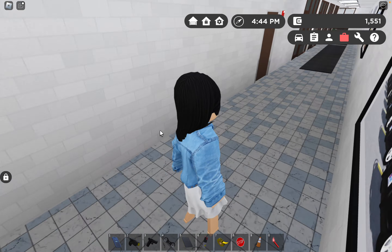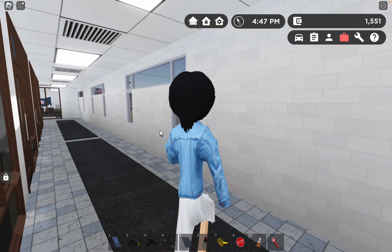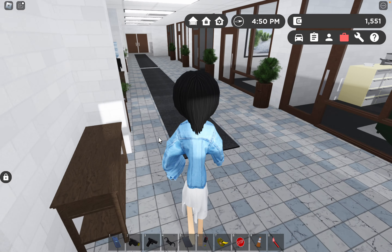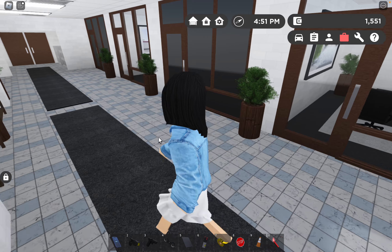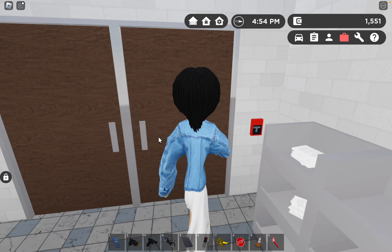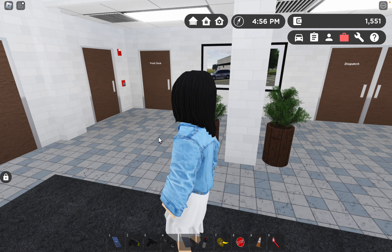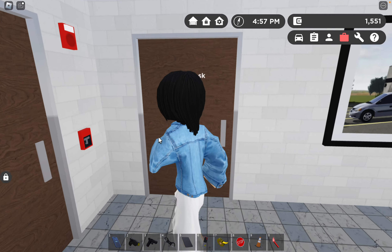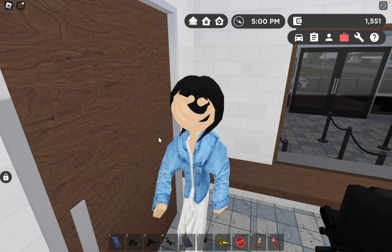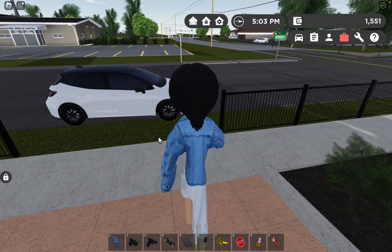They won't let me into certain areas. I need to find my Corolla — I know where I parked it but I don't know where the building exit is. Finally found the exit and there's my Corolla.